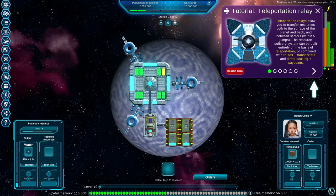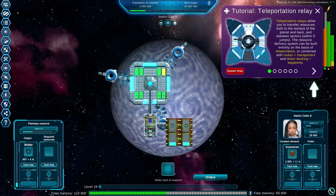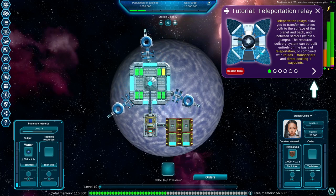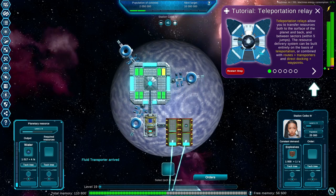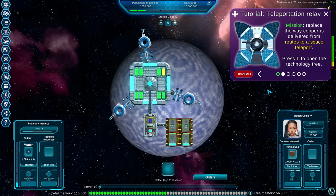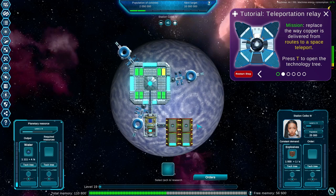We are on the tutorial for the teleportation relay. This allows us to transfer resources both to the surface of the planet and back, and between sectors within five jumps. The delivery system can be built entirely on the basis of teleportation. We're going to replace the way copper is delivered from the route to a space teleport — press T.